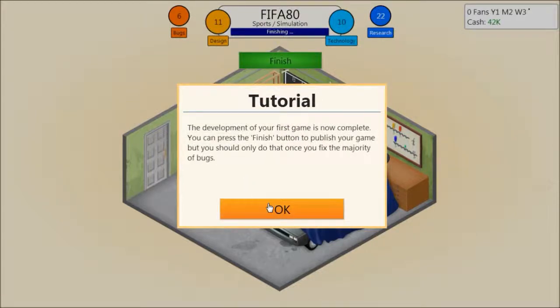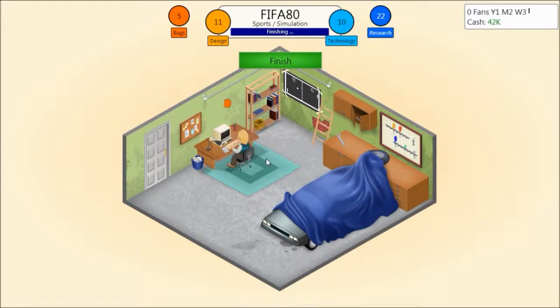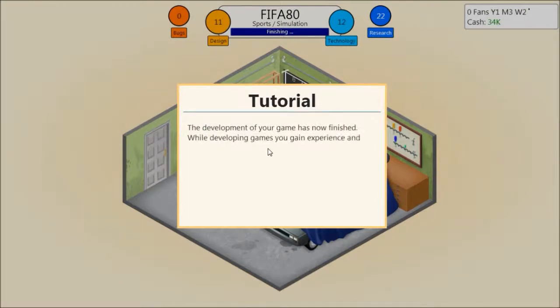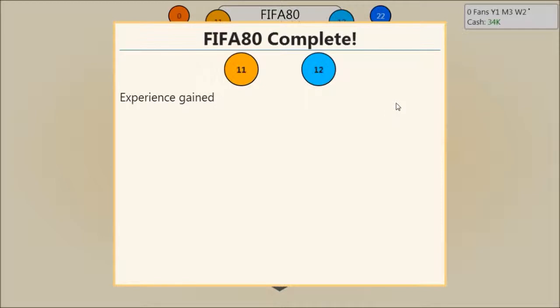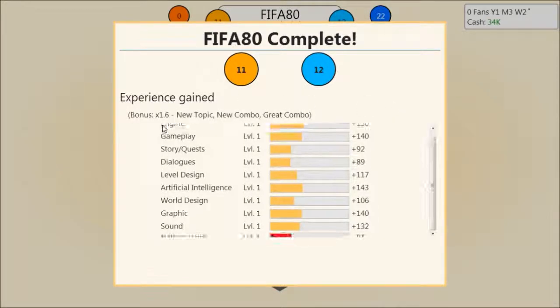Development of your first game is now complete. You can press the finish button to publish your game, but you should only do that once you have fixed the majority of bugs. Releasing a game without fixing bugs is going to severely affect your ratings, so you should only ever consider that if you need cash and can't afford to wait. I also believe you will have to develop a patch later on if you release a game with bugs. I got two extra technology points there — you can polish your game for as long as you want, but there are limits to how many extra points you can get. The development of your game is now finished.